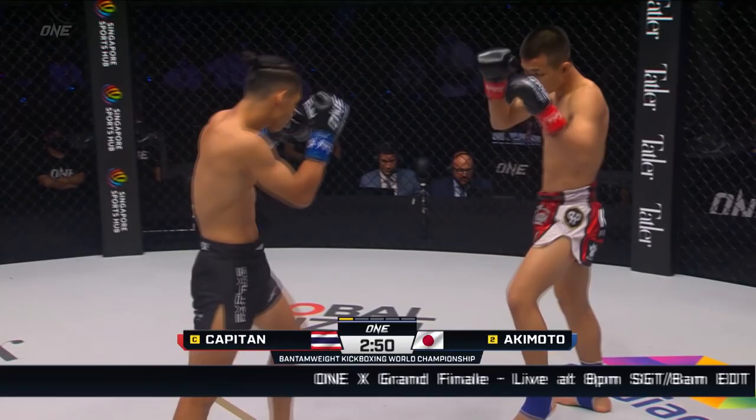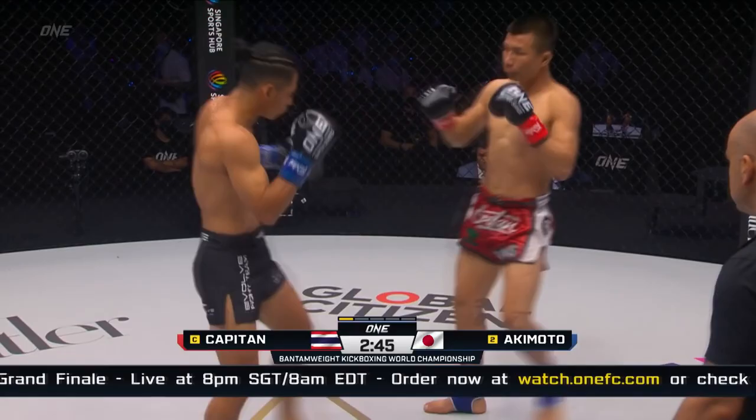Inside leg early from Capitan in the red and white. Akimoto in the black. Overhand right there from Capitan, the champion.